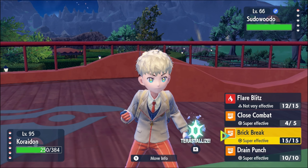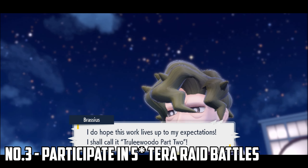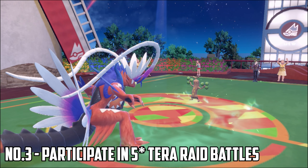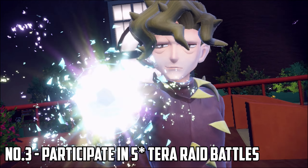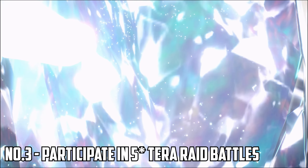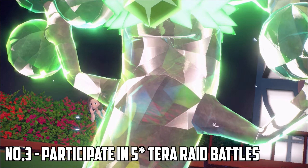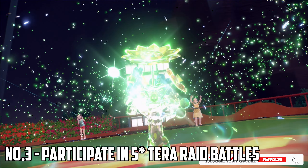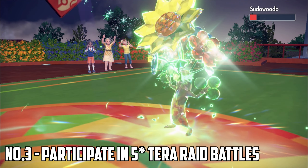The next thing you need to do is participate in at least 10 five-star Tera Raids to unlock the six-star. You'll know you're ready when you get a dialogue from Jacq, who will call you and say there's a stronger Tera Raid — a black one — warning you about it. That is when you know you're ready to tackle the six-star Tera Raids.